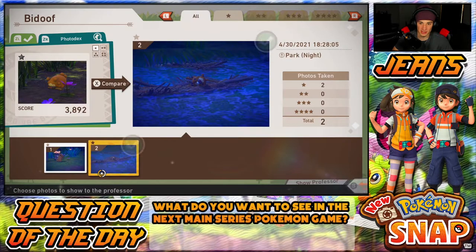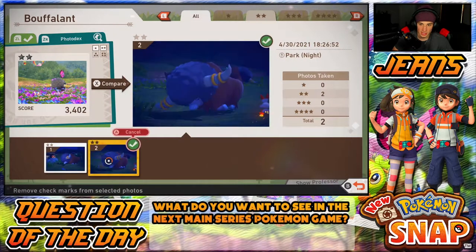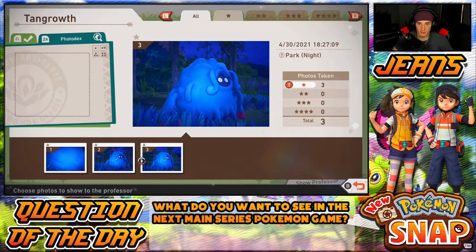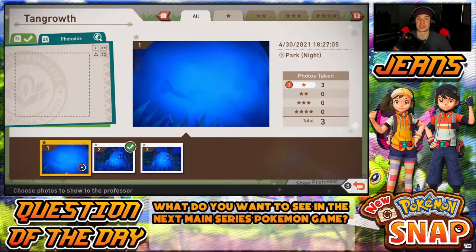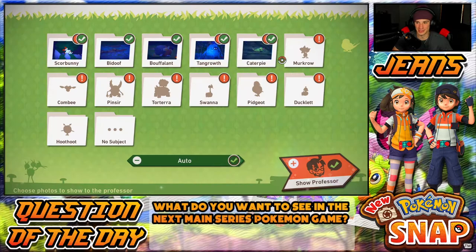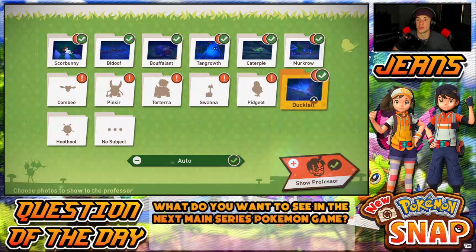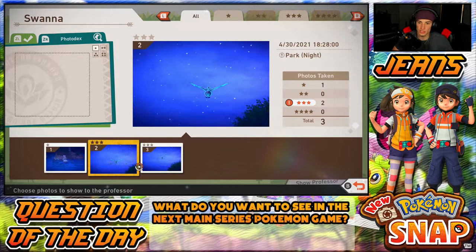We already have Bidoof one star but we'll get him laying on the log. Bouffalant — got some decent pictures. Tangrowth, I think this one's a little bit better, just a tad. Caterpie we got one. Murkrow — I think this one's better. Ducklett — we only have a two-star Ducklett. Pidgeot one star — this one's so much cooler, he's facing front. Swanna — oh, we got two three-star Swannas! We're going with the Illumina one, our first Illumina Pokemon in our photo deck.